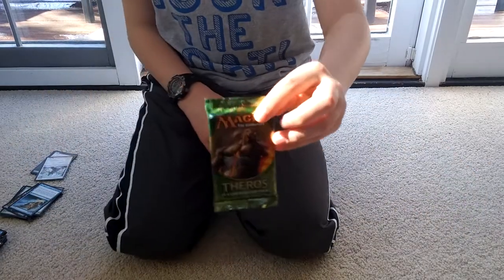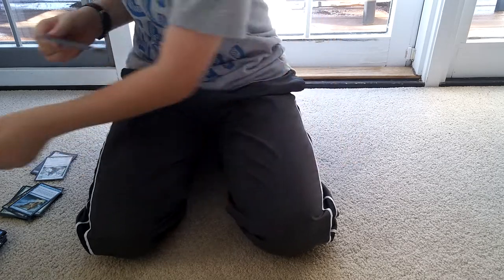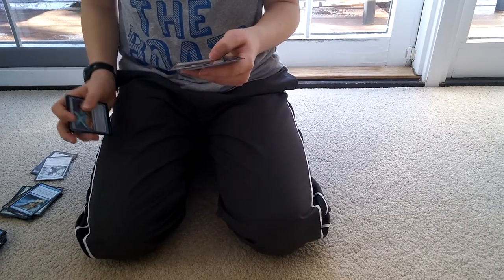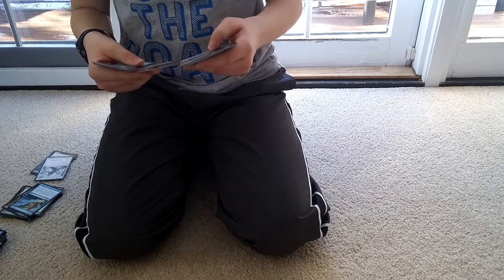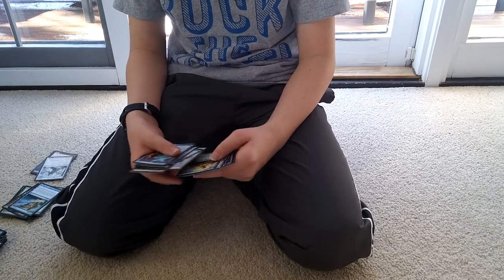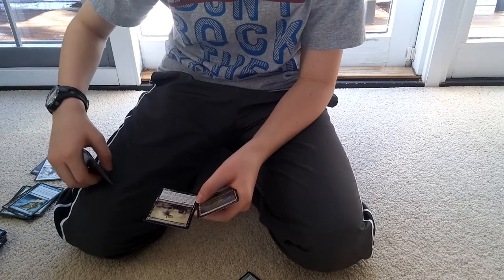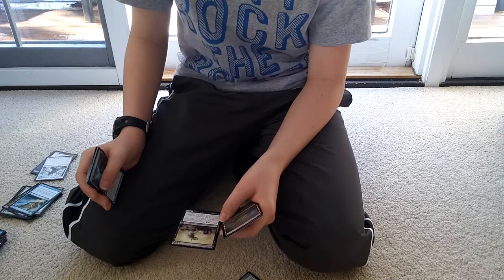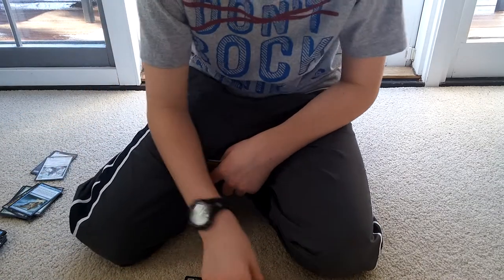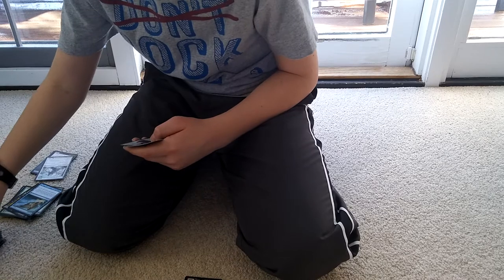Now we're going to do one with Purphoros on it. We got Scouring Sands — pretty nice — counter target spell if controller pays one. Borderland Minotaur, Scholar of Athreos. Satyr Rambler — 2/1 with Trample. Some other good commons. Oh, I see we have a Foil — Foil Opaline Unicorn. And a Night Howler. Night Howler and enchanted creature each get plus X plus X, where X is the number of creature cards in all graveyards. That's really good. So I'll make a foil pile here. We have a giant common pile so far.